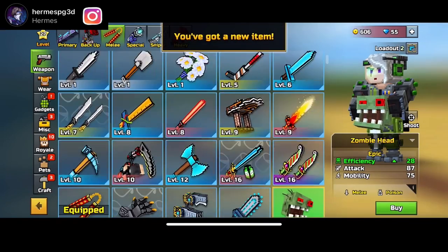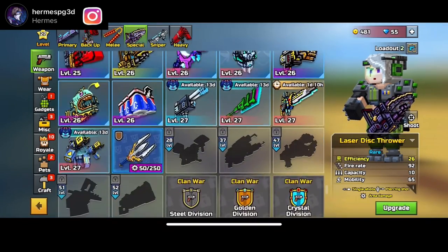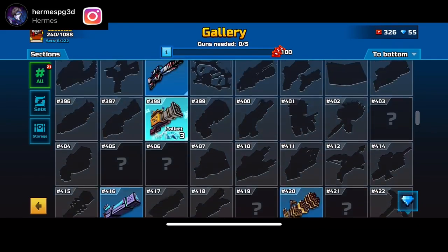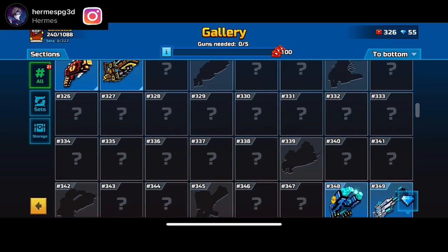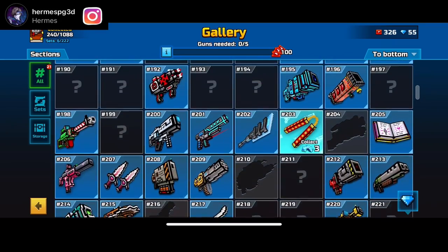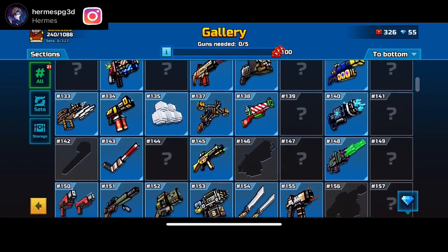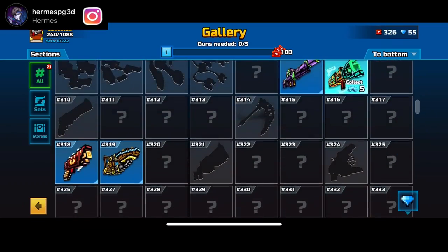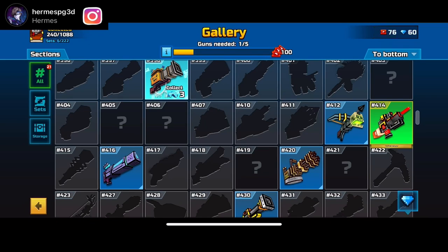I'm just buying a bunch of cheap guns for the video — I literally spent over a thousand coins in less than two minutes, but this is for content purposes. I'll head back to the gallery, collect whatever coupons I can, and see what else we can get. I'm mainly looking at the cyber weapons because I'm trying to go for Sakira in the ultimate cyber chest, which is currently in the store.